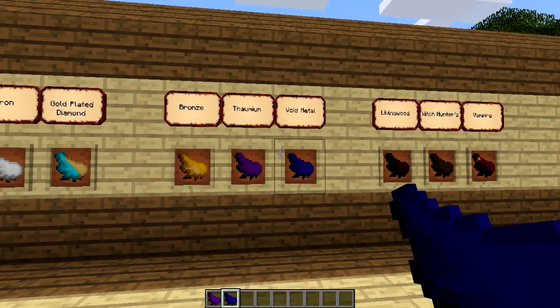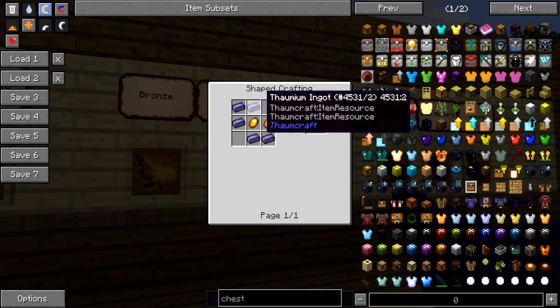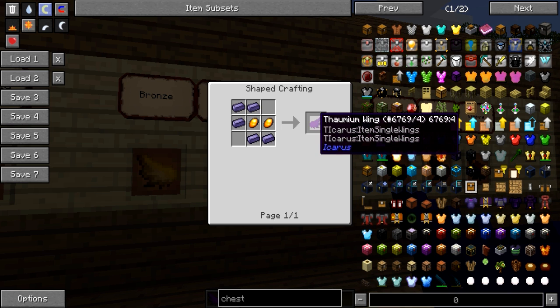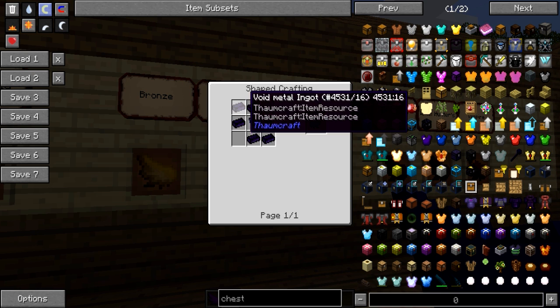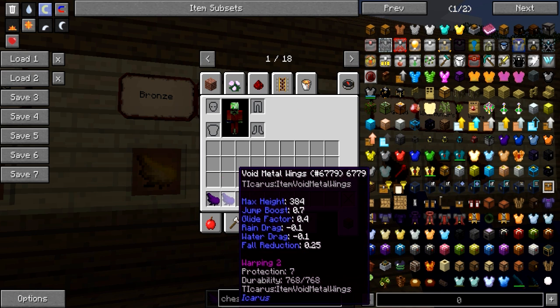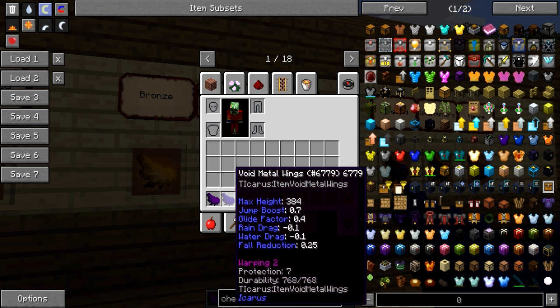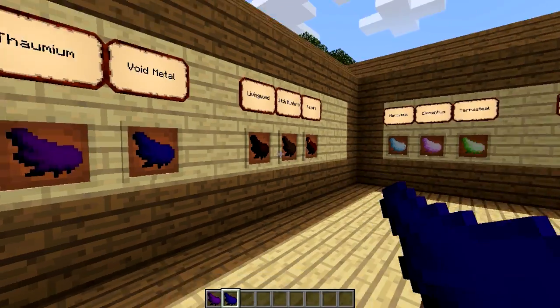Next up is TomCraft integration. This mod adds Tomium wings — five pieces of Tomium and Ember — to get a piece of Tomium wing, and Void Metal wings — five pieces of Void Metal and two Entropy Shards. These have their own fancy stats, including the Void Metal wings having Warping too. Nice integration.